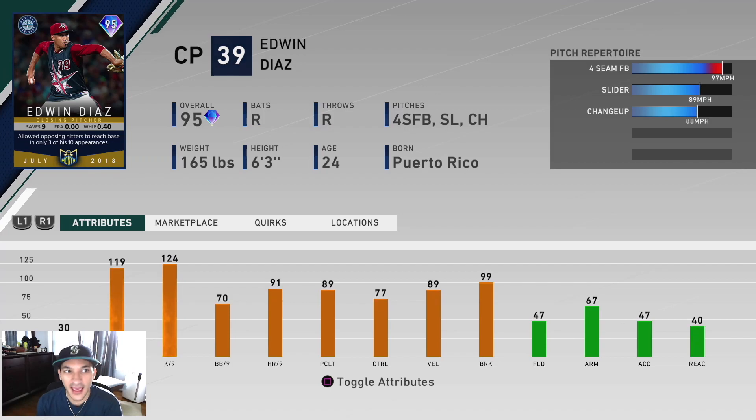Then we got a 95 Edwin Diaz — expected this one. He has 119 hit per nine, 124 K per nine, 70 walk per nine. Really good per nines. Has a 97 fastball, 89 slider, and an 88 changeup. Three-pitch repertoire. I think that's enough for him. Fastball, slider, changeup — that's a pretty good combo and he should be effective. Right-handed option. Looks really good, in my opinion.